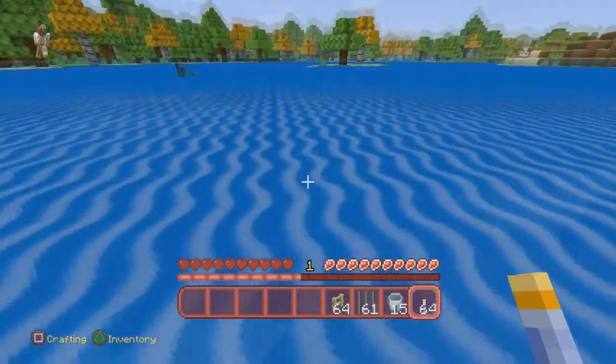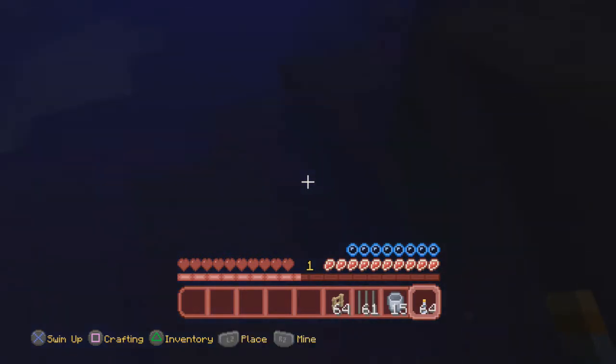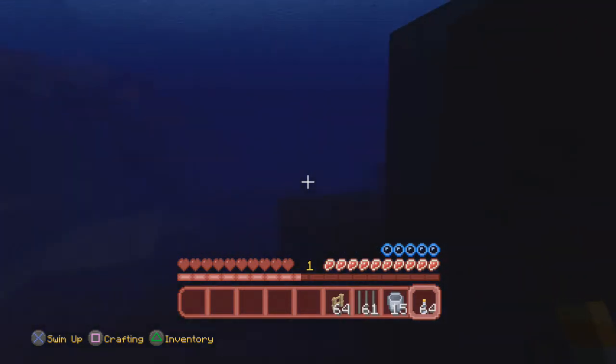First I'm gonna show you the harder way to do this, where you kind of need a wall covering you at all times. This way is just a little bit harder. For example, you're beside a wall and you're about to drown — let's just wait for the bubbles to go down. It's at four, three...